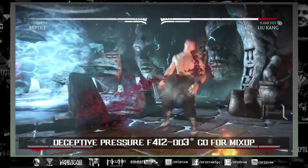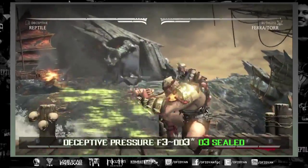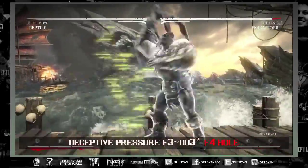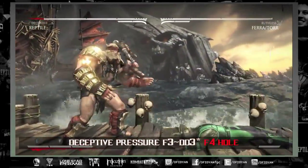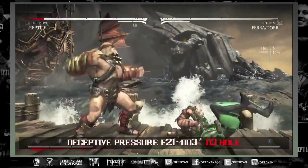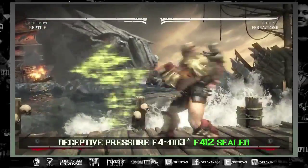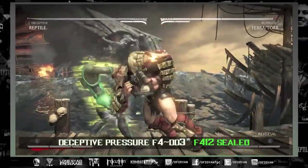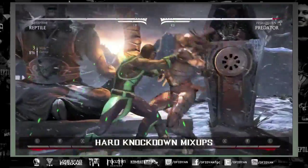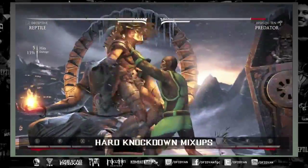Invisibility into back three is also an option. If you wanted to spend more meter on the mix-up you could. Forward three into invisibility for a down three is sealed; however, if you do four three into something else it isn't sealed, and of course those holes can be blocked — you are safe, but then you lose your invisibility, so you're spending a meter without really getting anything. Forward four is the only one where you can do invisibility into forward four one two and have it sealed.